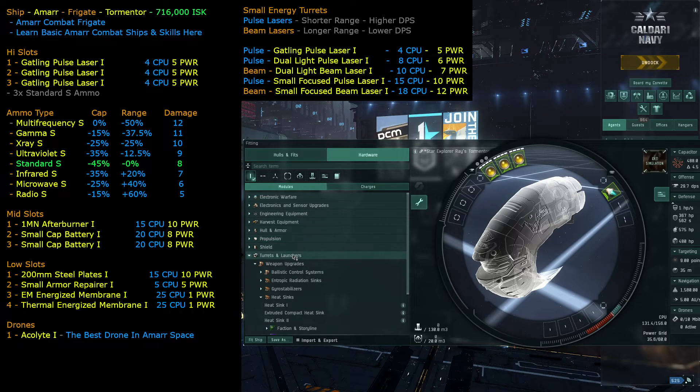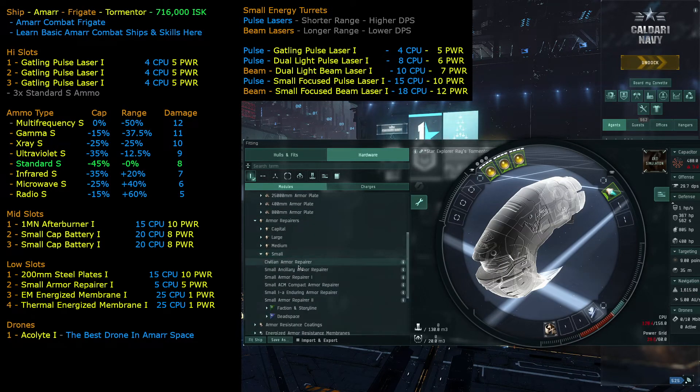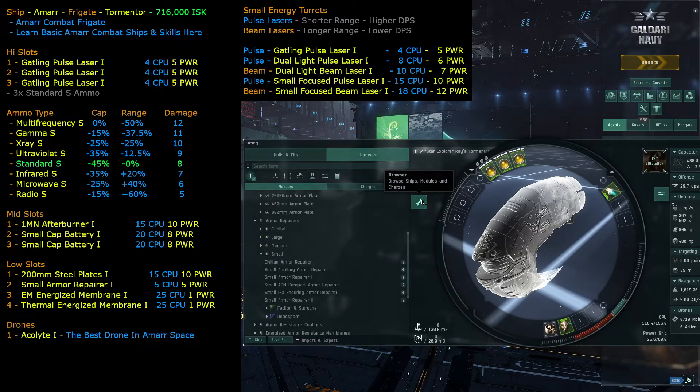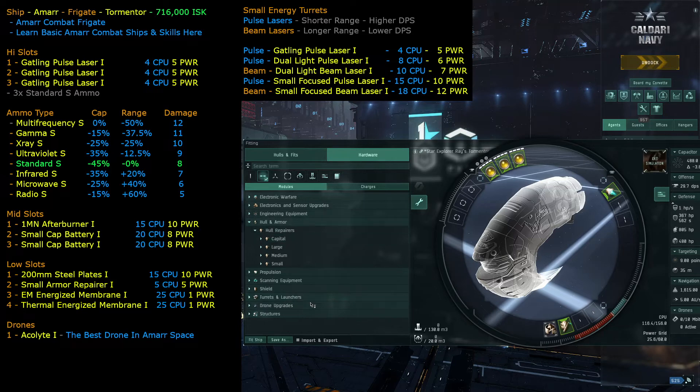Then the afterburner — pretty much every single ship uses the afterburner. Then the defenses: pretty much every ship we've built uses the 100 millimeter plates and the small armor repair. So that's the basic setup we use for every ship — the cheapest weapons, the easiest ones to fit, then the afterburner, the steel plate, and the armor repair. Then we go from there.